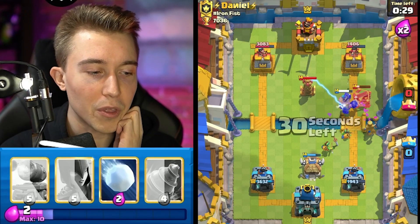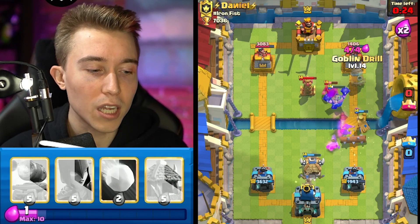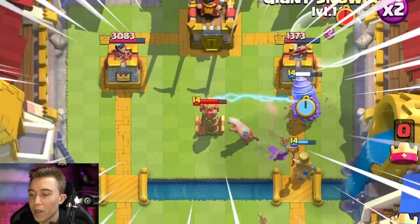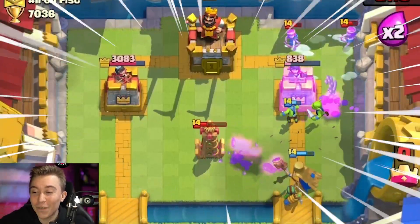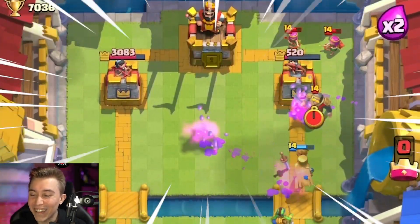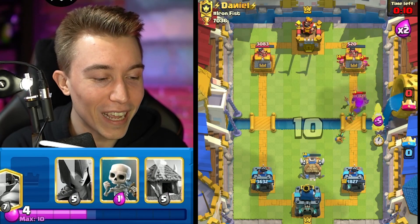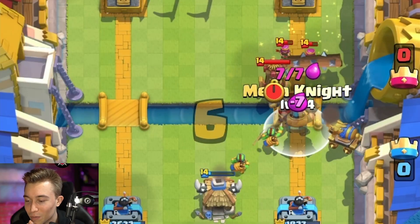Assume he goes in for something like a knight — you're still going to get a free piggy. He doesn't have valkyrie so he has to log on top of the spear goblins and then he has nothing for the goblin drill coming through. Goblins are going to spawn on the tower, piggies are going to get absolutely up in his face — that is exactly what we like to see. This is getting so much better for me by the second. Fighting against expo decks and winning? There's nothing more satisfying in Clash Royale than wrecking a dirty expo player.